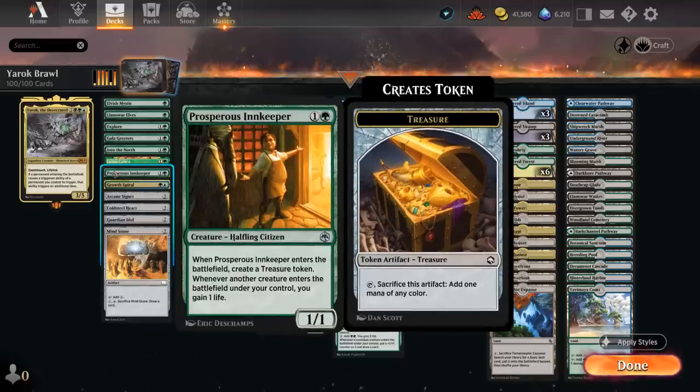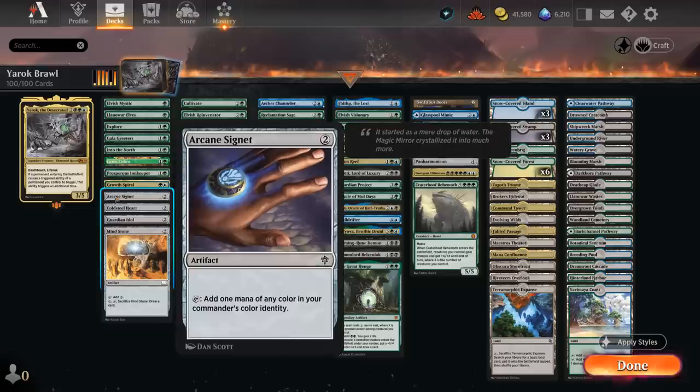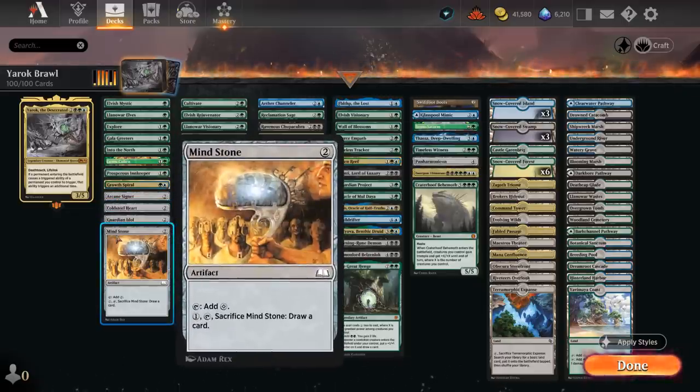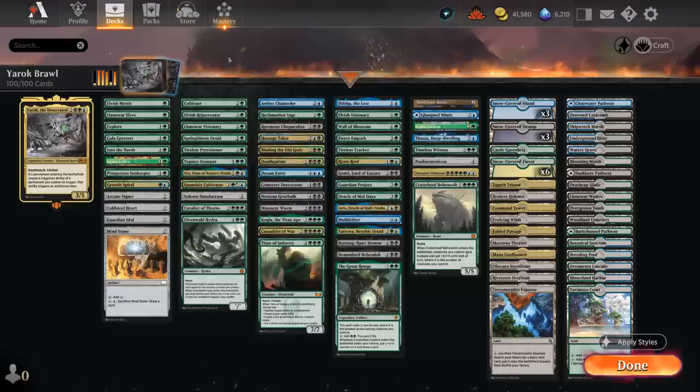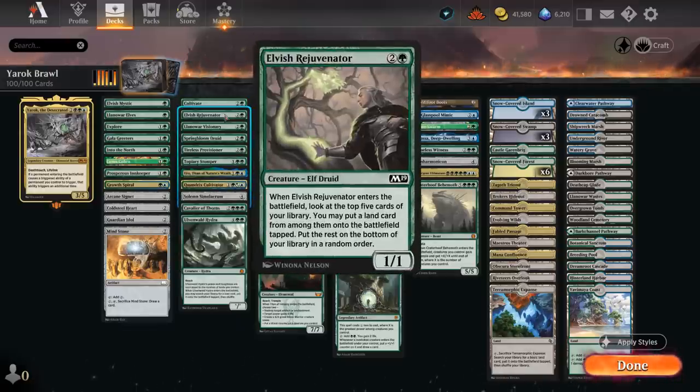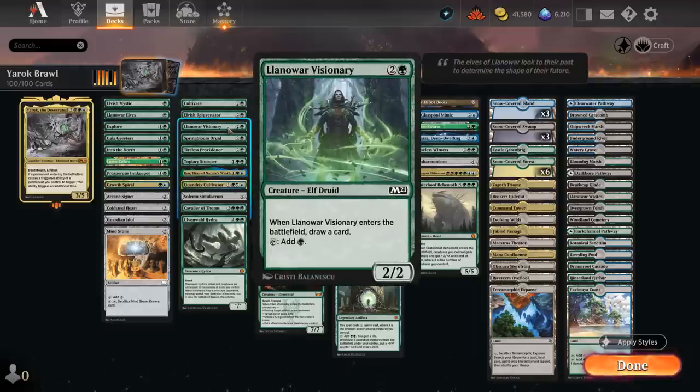Innkeeper will gain life when creatures enter and makes a treasure when it enters. Then we've got the 2-mana ramp artifacts: Arcane Signet, Cold Steel Crest, Guardian Idol, and Mindstone — which we'll see in most of these Brawl decks. At 3 mana there's Cultivate finding 2 basics and putting one in play. The Rejuvenator when it enters can look at the top 5 and find a land to put on the battlefield. The Llanowar Visionary draws when it enters and taps for green.